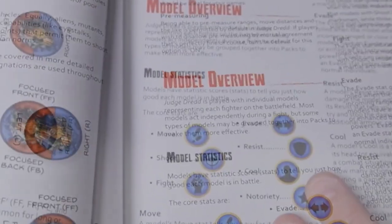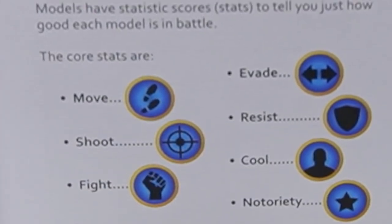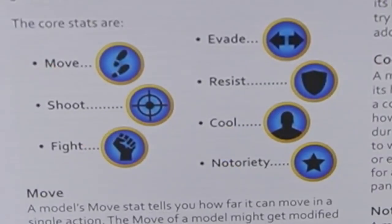Model statistics are very simple. You have move, shoot, fight, evade, resist, cool, and notoriety. Move represents how far you can move in inches. Shoot is how well you can fire. Fight indicates how many dice and how good you are at fighting. Evade is how many dice you roll to dodge shots. Resist is your armor rating. Cool is how well you can handle situations like being under fire or being pinned. And notoriety represents your power level.